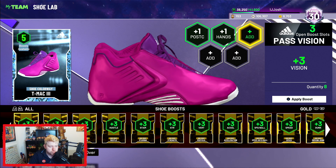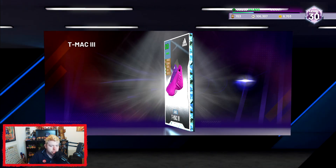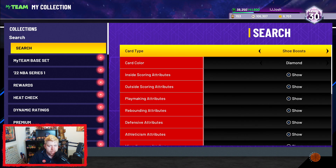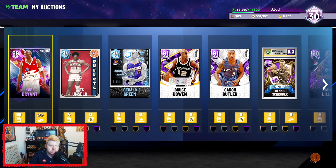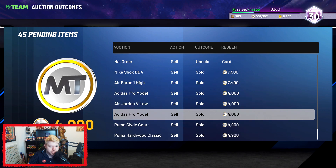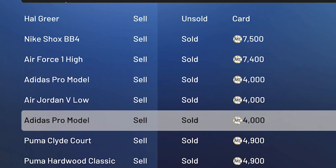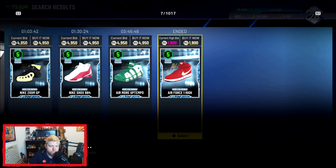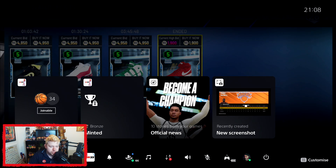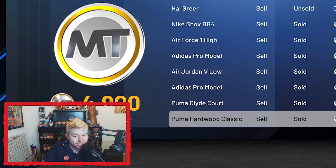You literally just chuck your most random shoe boost that you have in your collection on the shoe, then go find the shoe, list it for whatever the cheapest buy now is, and it will sell. I don't know who is buying these — these are shoes I've bought for about 2,000. I sniped one for 1.9K and it just happened to sell for 7.5K, which wasn't too bad.